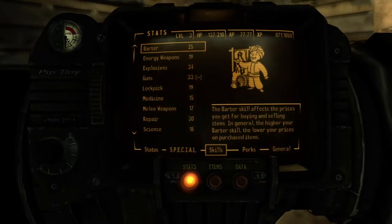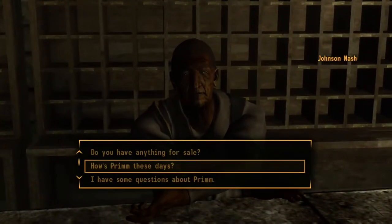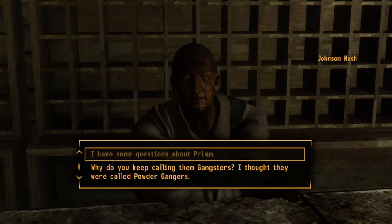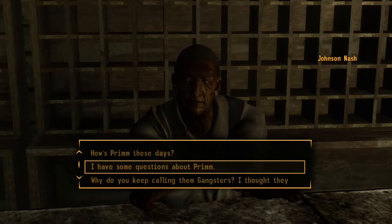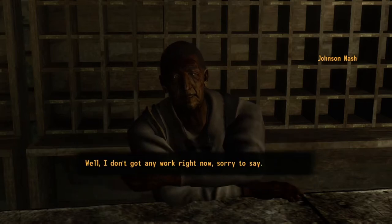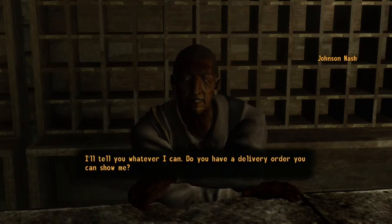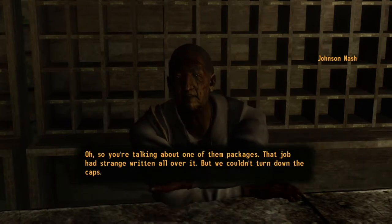The idea of using bottle caps as a currency was originally thought of by the Hub, a Californian trading town, which called their new currency 'Hub Bucks.' The bottle cap slash Hub Bucks were backed up by water, because in a post-apocalyptic wasteland where radiation is everywhere, fresh water is very scarce to find. This is one of the reasons bottle caps were considered valuable.